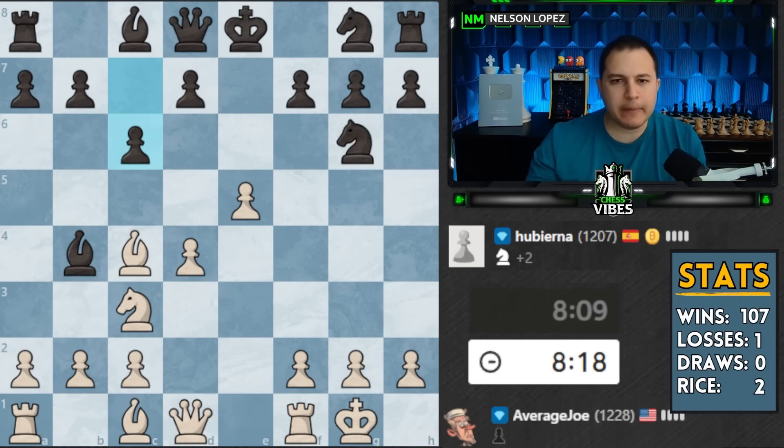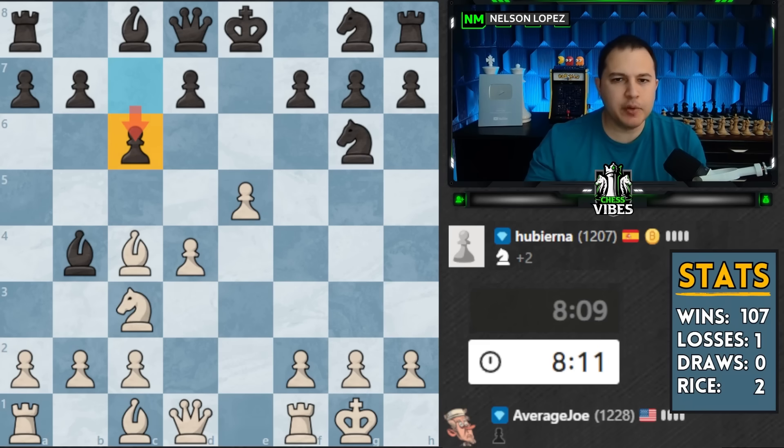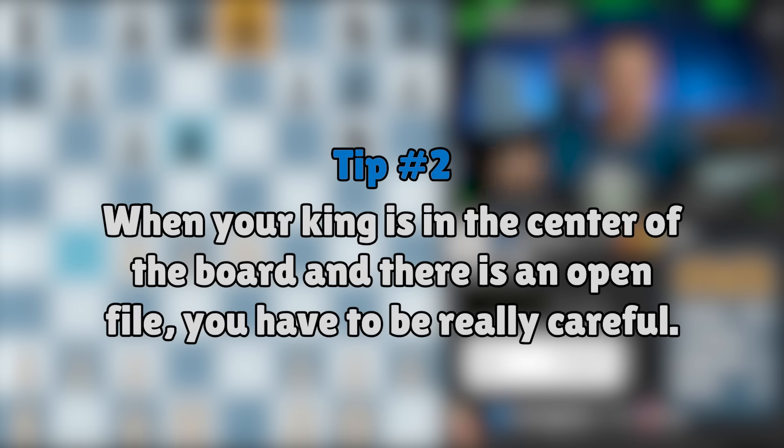This is a key thing to remember: whenever someone moves a pawn forward, it means they've created weaknesses somewhere on the board. When I see this pawn moving forward, the weakness that jumps out at me is the d6 square. I'm envisioning my knight landing there, and that's going to cause some big problems for the black king. When your king is in the center of the board and there is an open file where a rook can attack you, you have to be really, really careful.